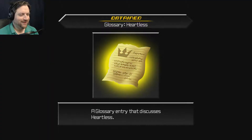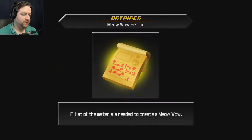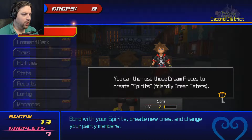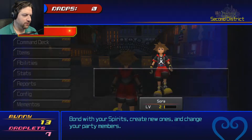It's so cute — that particular one is called Meow Wow. I actually like the dark version better than the light one, but that's just my opinion. You'll receive dream pieces when you defeat nightmares — hostile dream eaters. You can use these dream pieces to create spirits — friendly dream eaters. Go ahead and get started by selecting Spirits from the main menu.